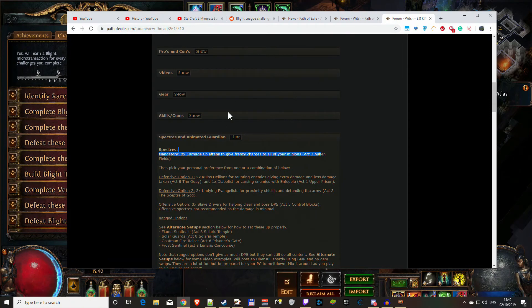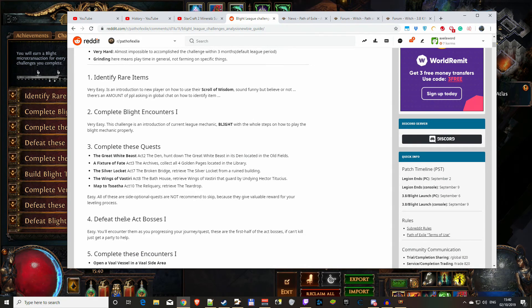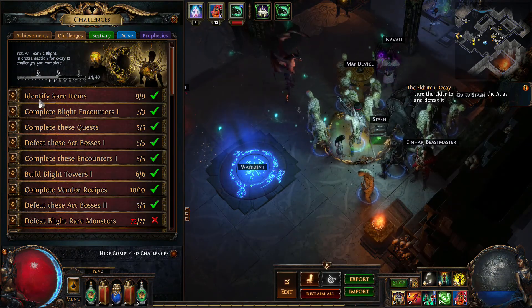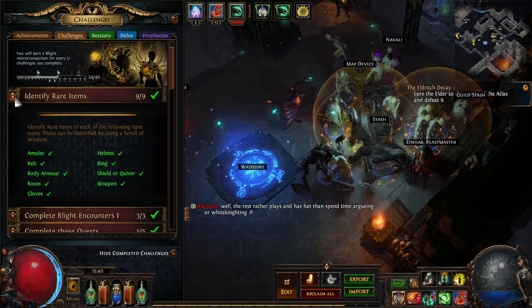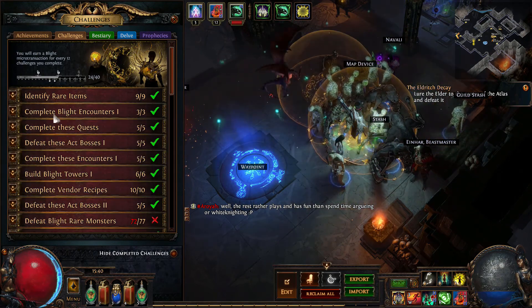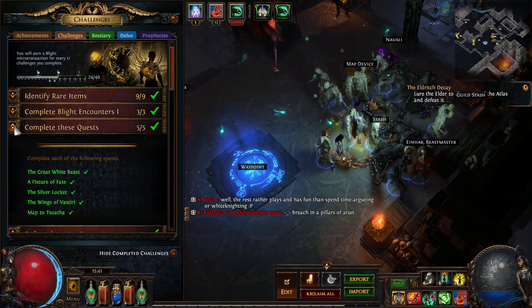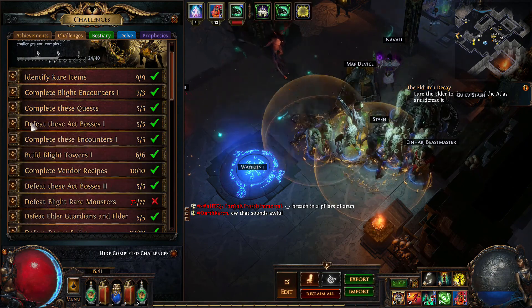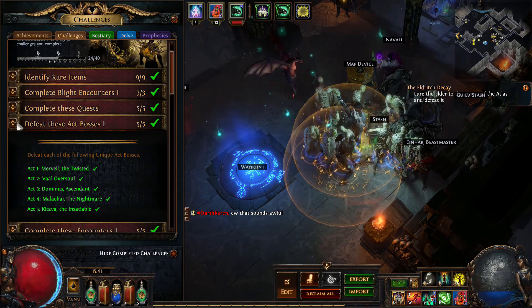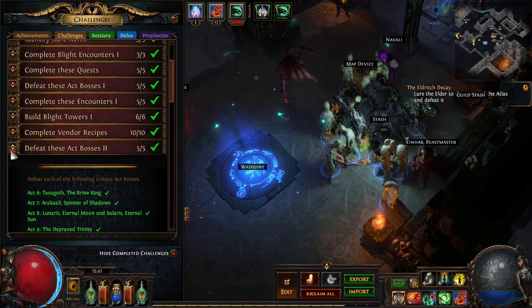If you go to Reddit now there's a Blight league challenges analysis, but I don't find it very useful. So let's go over what I did. Identify rare items - you'll complete this one automatically, basically no big thing. Complete the quest - you just complete side quests and act bosses. Complete act five and you'll complete that challenge on its own. The other one is finishing act 10.